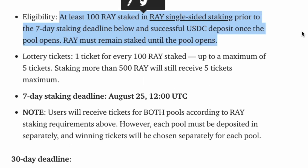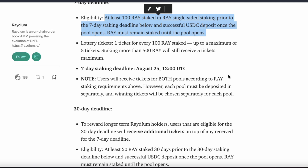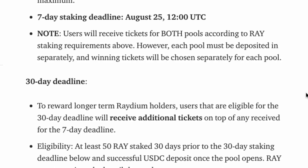So, lottery tickets: one ticket for every 100 RAI staked, up to a maximum of 5 tickets. Staking more than 500 RAI will still only give you 5 tickets. The staking deadline is August 25th at 12 o'clock UTC time.